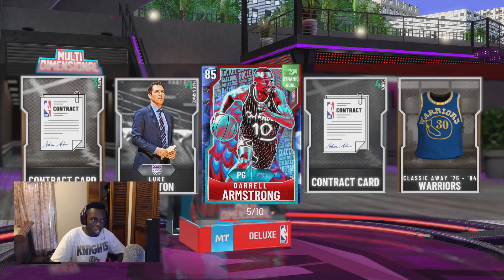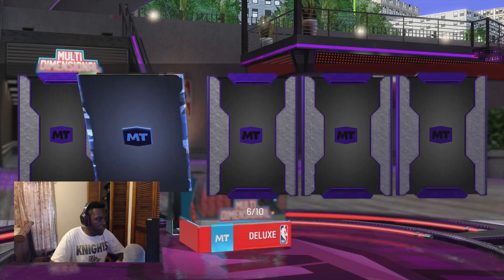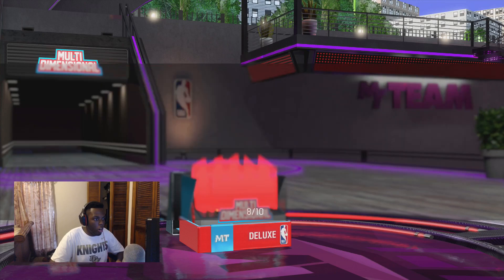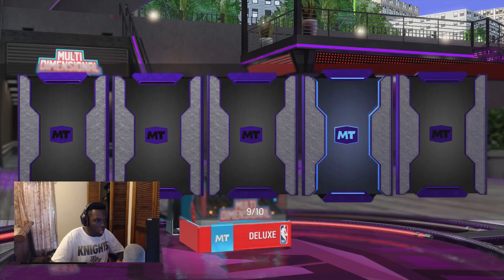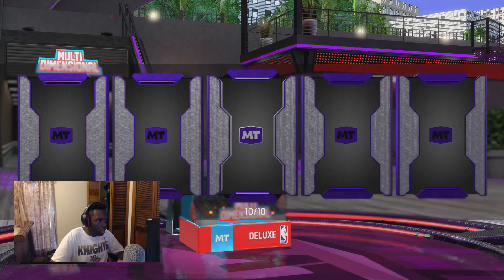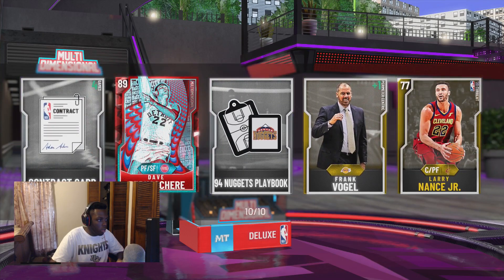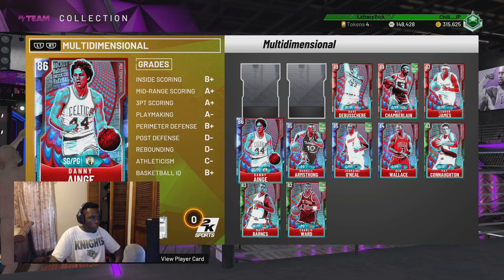Darryl Armstrong. I hope this card goes up to an Amethyst because that would be actually pretty dope. Another Sapphire — Jermaine O'Neal. I stay pulling Sapphires. My pack luck in this game has been trash. Another Danny Ane. Please get one Amethyst. No, but we got a Ruby — Dave DeBusschere. And of course I am missing the two Amethyst cards, the cards that are actually needed. Everyone else I've already pulled.